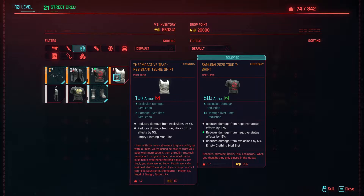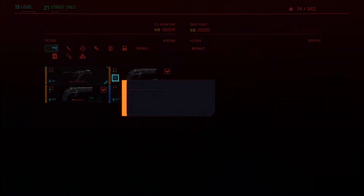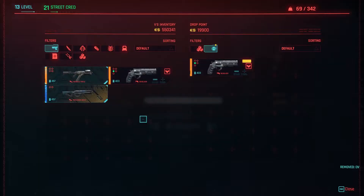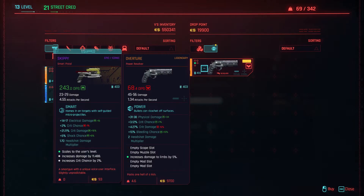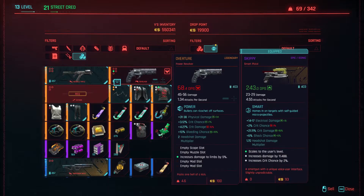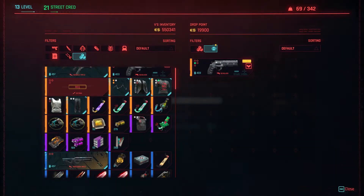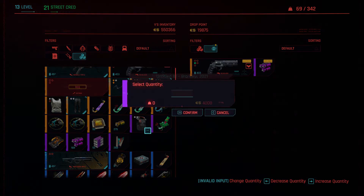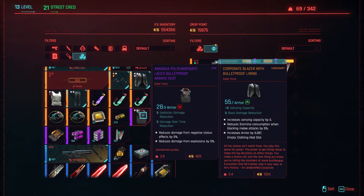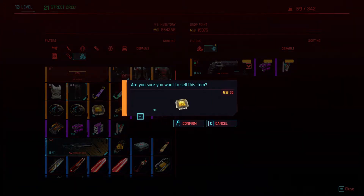I could probably dupe that if I wanted to. Let's have a look — we're going to do the Overture. Do bear in mind that when you buy it back, it will cost a decent amount, so you have to be careful about how much it costs and how much money you have. We're going to put one of these in, and one of these, and some of that as well.